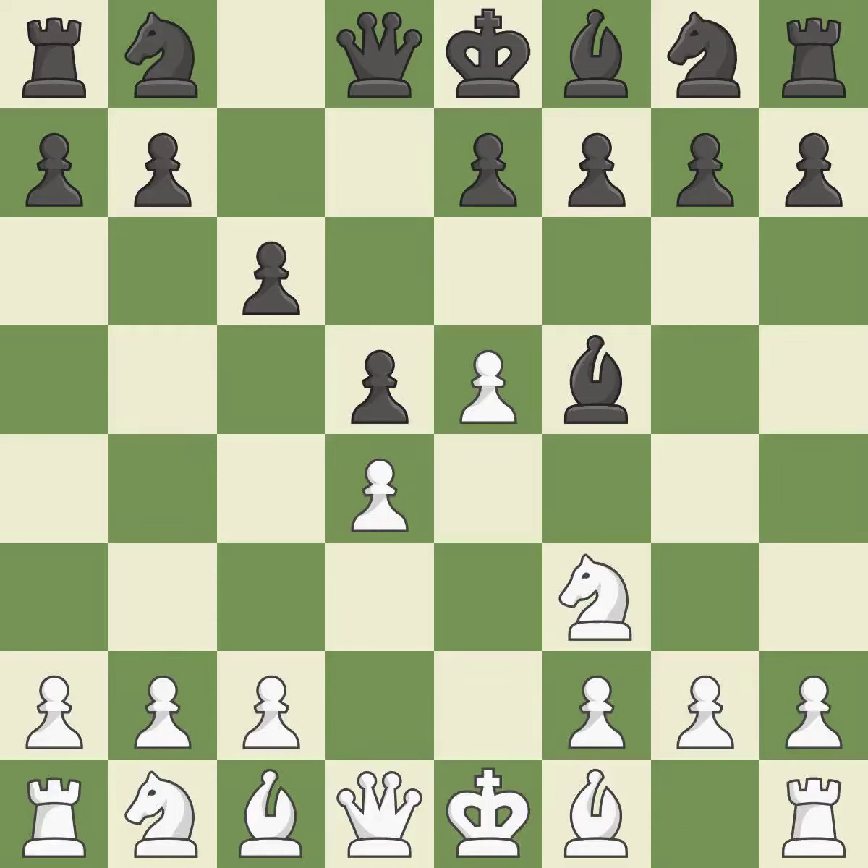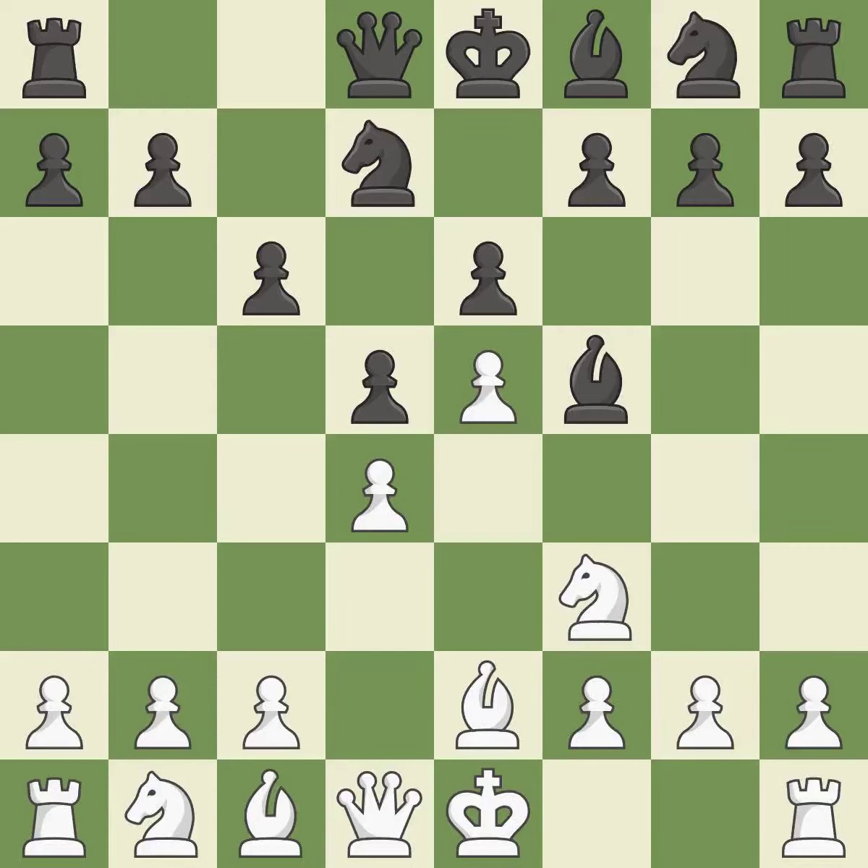Nf3 develops the knight and defends the D4 and E5 pawns. E6 defends the D5 pawn and F5 bishop, and allows the dark-squared bishop to develop. Bb2 develops the bishop, protects the knight on F3, and prepares to castle. Nd7 develops the knight toward the center, controls the C5 square, and attacks the E5 pawn.